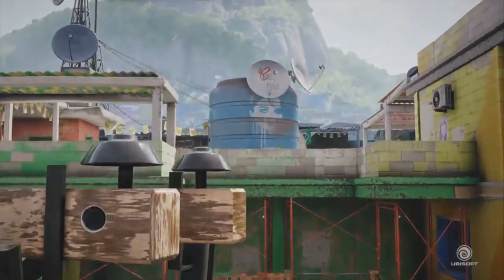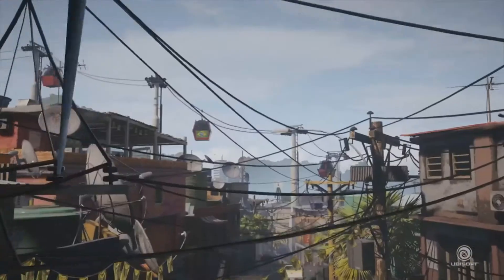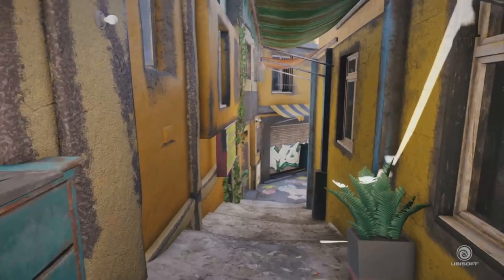It looks to me like there's a door on the left having roof access to the building, and another place to spawn kill. Seeing this makes me think that you can get into the other buildings across from the main building to try and shoot through the windows and get some kills.